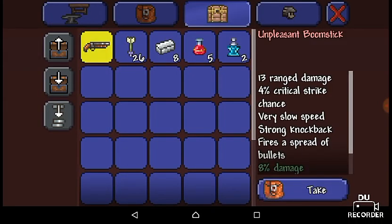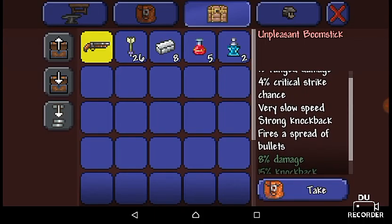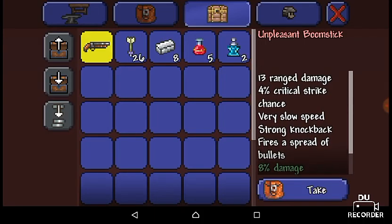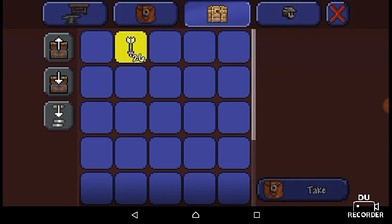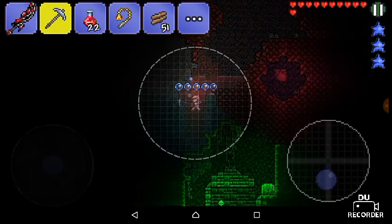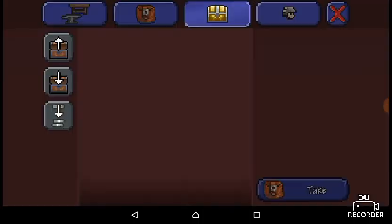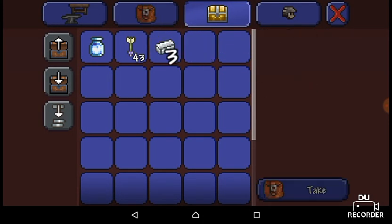What's this one? A Boomstick! It has a spread of bullets — that's good! Alright, I took those. I'm possibly going to keep the chest for myself. What's this one? Teleportation potion, healing potion, silver — this reminds me of something else I probably had.